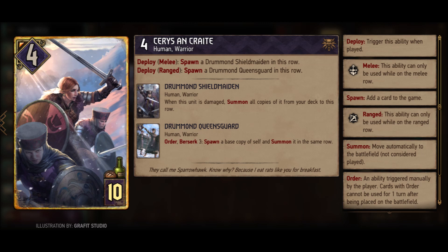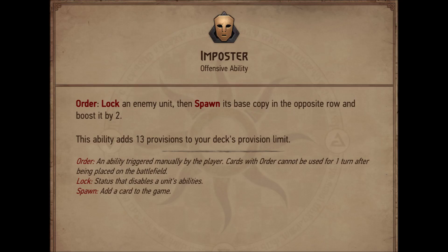Ser is probably the best example for Spawn and Summon. In whatever lane you put her, she will add a new card to the game. If you go for the Shield Maiden option and trigger her ability, copies from your deck will be summoned. If you go for the ranged row and trigger the Queen's Guard condition, a new card will be added to the game and appear to the right of the card every time you trigger the ability. Another good example of Spawn is the new leader Imposter. It spawns a copy of the chosen enemy unit — it's a new card added to the game, but it just spawns with no word Play in it.